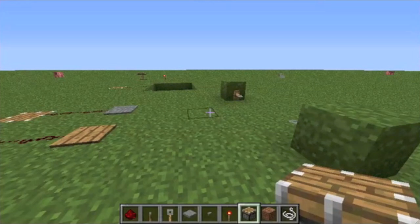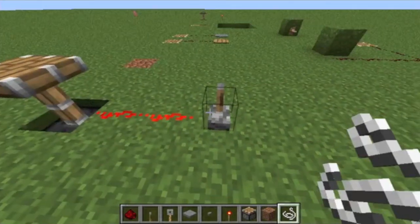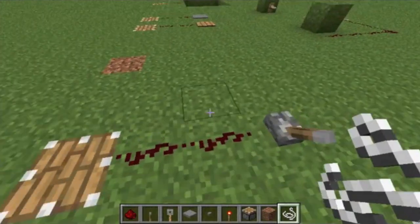There are five conventional ways to send a pulse. The first one is levers, which are basically a constantly on or off state. They provide a constant pulse into the item that you're powering.